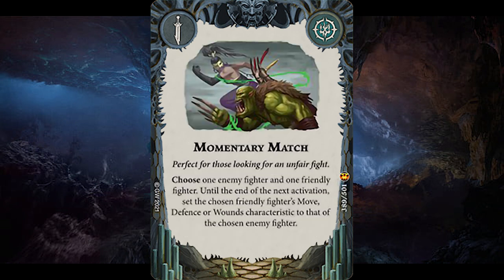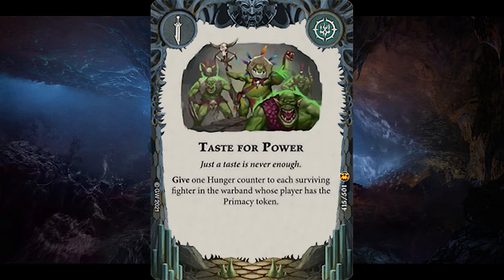Momentary Match is hilarious and actually good — choose a friendly fighter and then an enemy fighter. Your friendly fighter gains the enemy fighter's movement, defense or wounds characteristic until the end of the next activation. Can be used defensively to copy the defense or wounds characteristic. However, if your wound would drop to a value lower than the number of wound counters you have, that fighter would just die at the end of the activation instead of by the attack, thus stopping any objectives being scored by your opponent. Taste of Power combines hunger and primacy into a neat single package — give 1 hunger counter to each surviving friendly fighter, or to the warband that has a Primacy token. Either effect is massively beneficial to any hunger player.